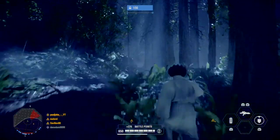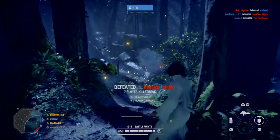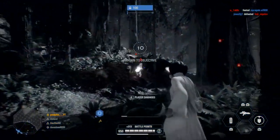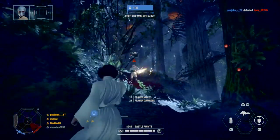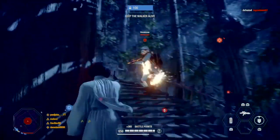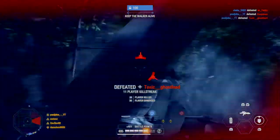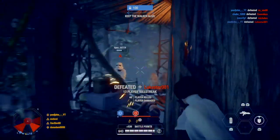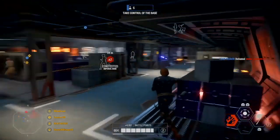Moving on to Leia. I use High Spirit — Leia Organa can regenerate more base health. The next card is Stay Together — if she is within 50 meters of two friendly units, Leia and her close allies will take reduced damage. The last card is Laser Brain — the alternate fire on Leia Organa's Defender blaster deals bonus damage. I use this because if an enemy villain is going after you, you can melt down the enemy villain easily.